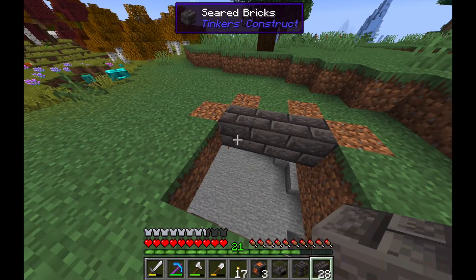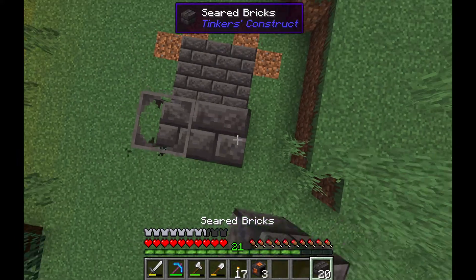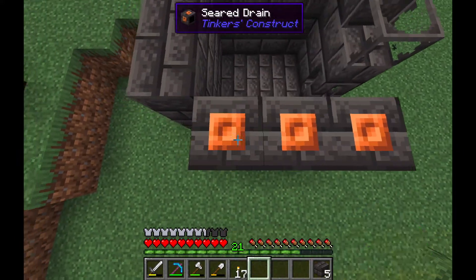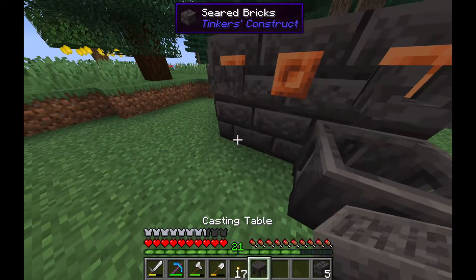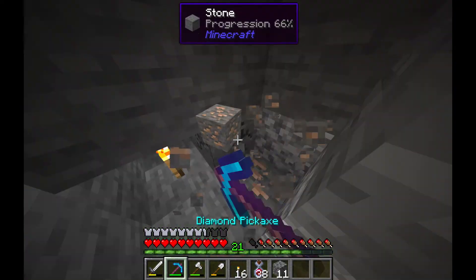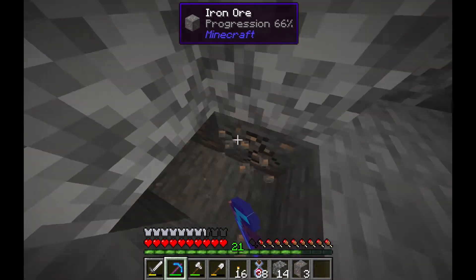After I was done crafting I decided to construct the smeltery — just from memory, but obviously this mod had changed from when I last played it. So I had to do a little bit of YouTube searching. I knew I could put lava in and smelt some ore, so I went and mined a quick vein of iron underground.